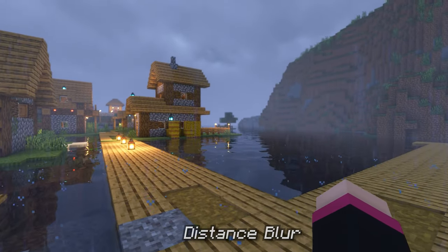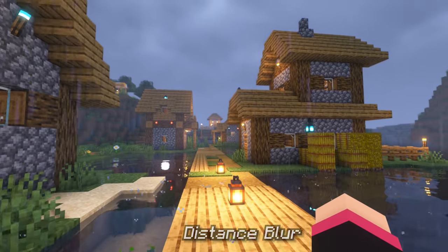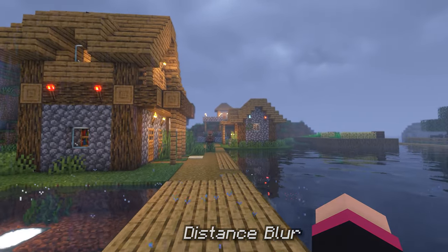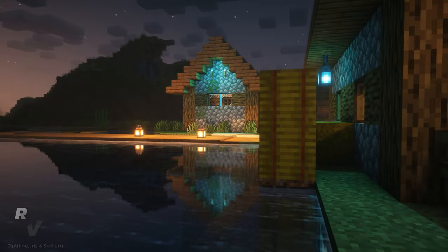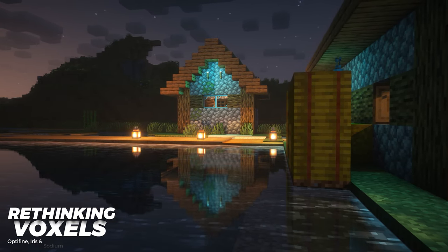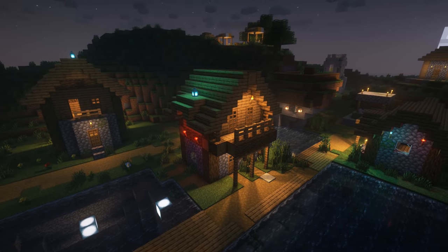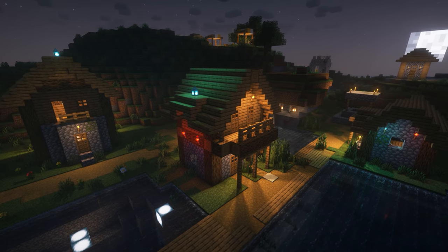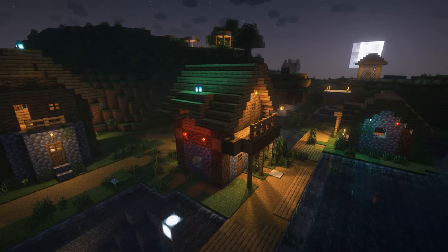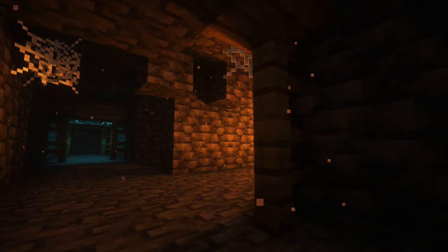It will take some time playing around to get used to the depth of field, as moving the camera makes it tricky to focus. If you want your gameplay footage to look better, I'd recommend using distance blur so it doesn't constantly focus in and out. Lastly, I've just started using Rethinking Voxels for some of my intros and other clips — I haven't adjusted any settings as they run near perfect out of the gate, and the lighting is incredibly crisp. If you guys want, I can make a video showcasing more shaders — just drop a comment below and let me know.